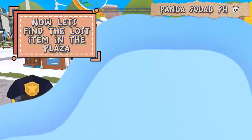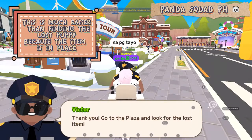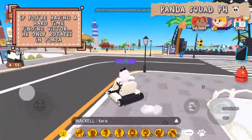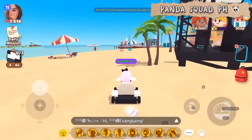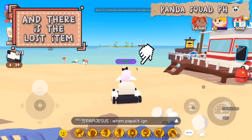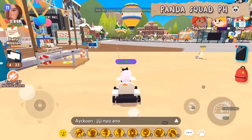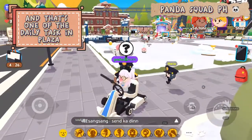Now let's find the lost item in the plaza. This is much easier than finding the lost puppy because the item stays in place. Again, the lost item will be seen at the marked location. Let's look around Kaya Island. If you're having a hard time finding Victor, he only rotates in the plaza. There is the lost item! Let's go find Victor. We found him — and that's one of the daily tasks in the plaza.